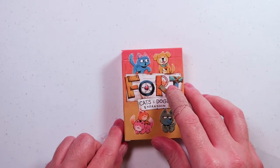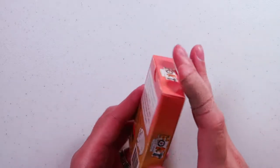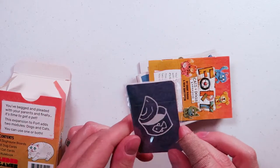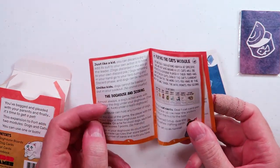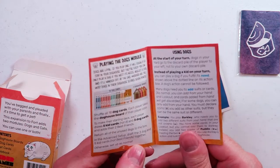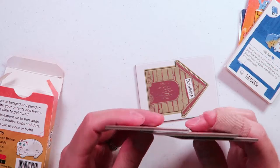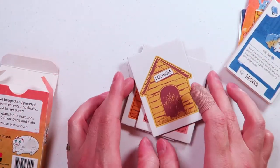I'm probably not going to store it in the tuck box if I can help it, which we'll get into in just a minute. So we have the tuck box, which is classic tuck box — nothing special there. We got the small cat cards, which have the tuna can on the back. Then we have the tiny little rulebook explaining the modules, which is only about seven pages plus credits — pretty good. And then the dog cards, which are more standard size cards with the Fort back. We got one dog house per player color, and each one has a reference on it explaining how to use it in this expansion.